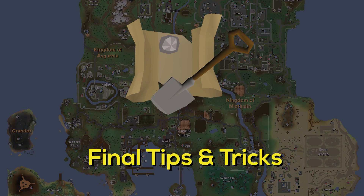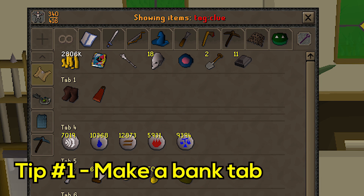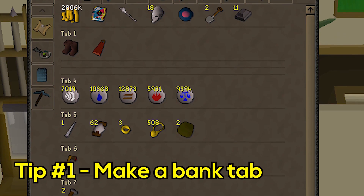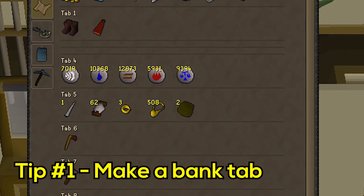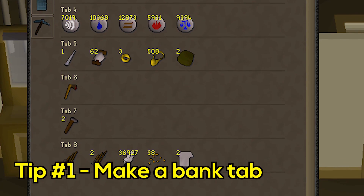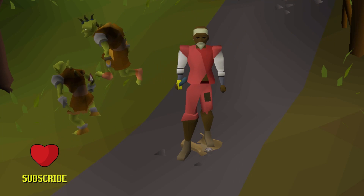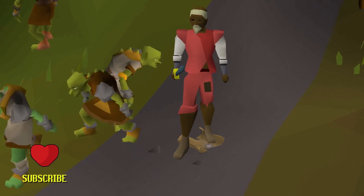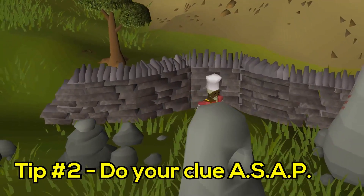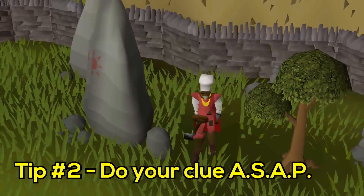Final tips and tricks. To complete your clue scrolls efficiently, I would suggest making a tab in your bank that covers every single requirement for any clue. In this tab, include all required clue scroll items, teleports, and perhaps even energy potions. When you get a clue, you can grab everything you need in seconds without having to think about what to bring. This doesn't work if you are an Ultimate Iron Man — in that case, I would recommend dropping clues that require items you don't have. Also, do your clue scroll as soon as you get it — when you have one in your possession you cannot obtain another.